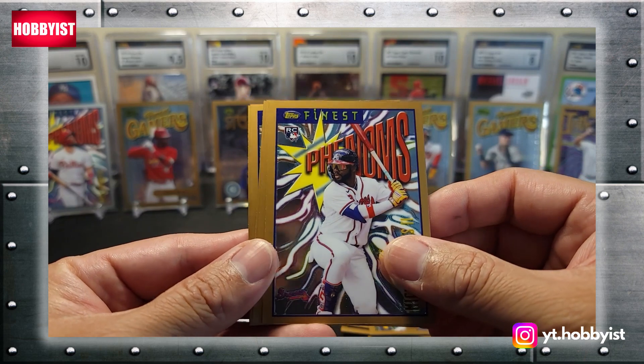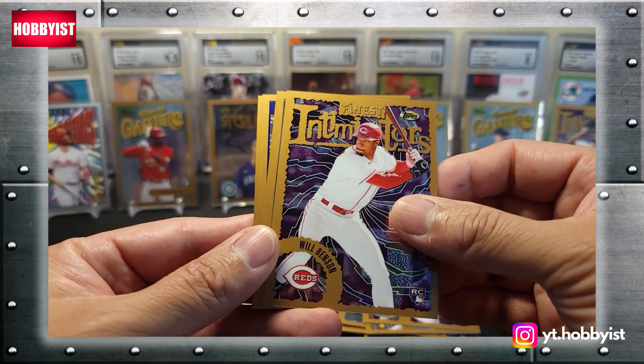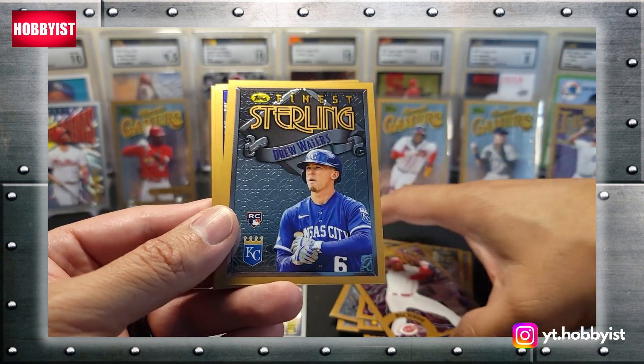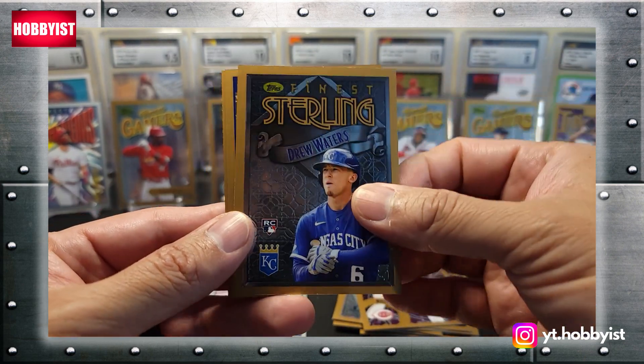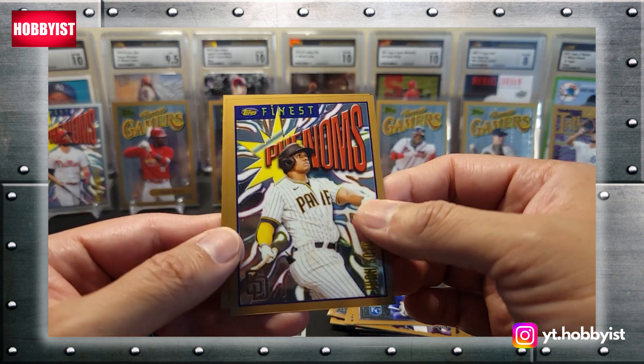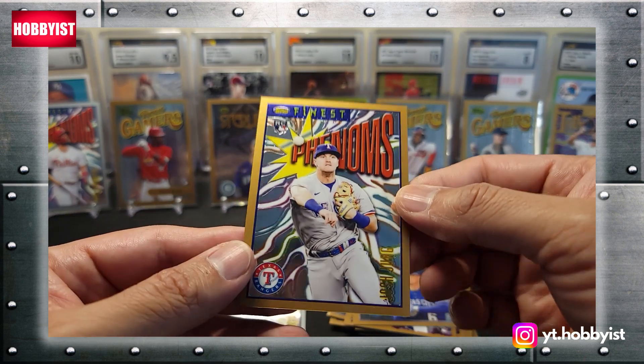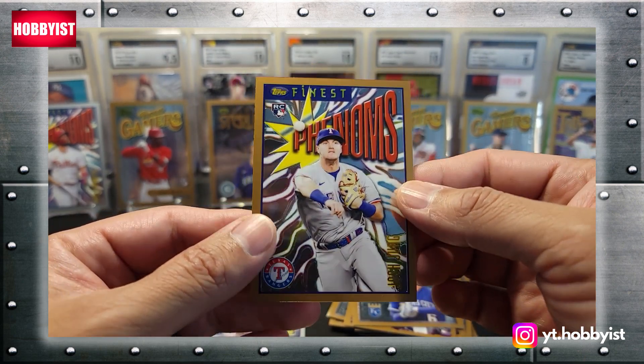Michael Harris the second — another nice rookie. Will Benson, rookie. Drew Waters, rookie. Lots of rookies in this set. Juan Soto — nice vet there. And a Josh Young, another nice rookie.